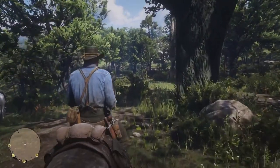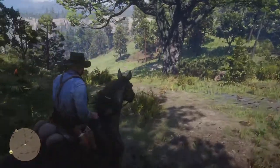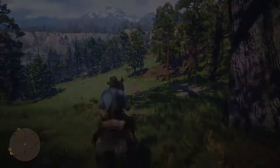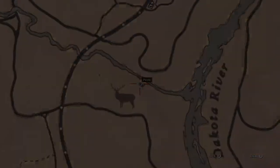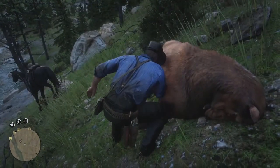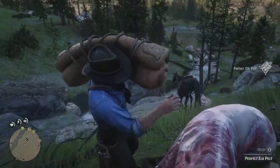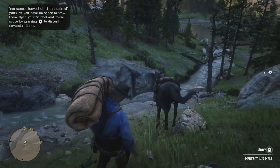So let's get into the actual route I would take for this, assuming that you want to do the legendary buck and you have the gold bar to sell. The first place we're heading is towards Wallace Station, and that's to get us an elk pelt. Along the way, we need to be looking for three star deer and maybe a three star buck if you see one. In total, we're going to need three deer and one buck.